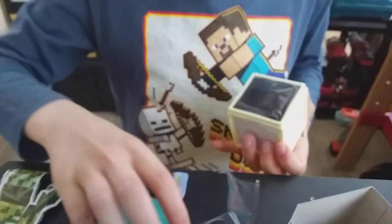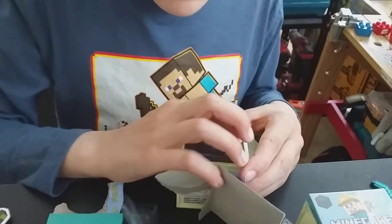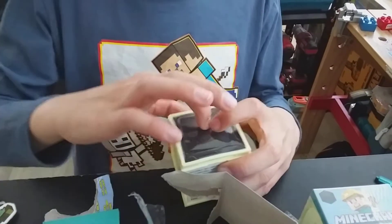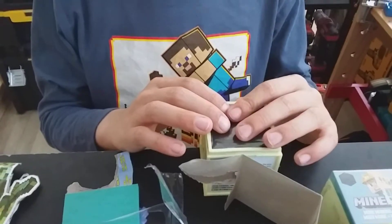Okay here it is, let's open it up. Oh, it's black — as you can see, it's obsidian. It has something from the Ender Dragon, I think. Now before we open it, I want to go to the table just so I don't make a lot of mess on my workbench.